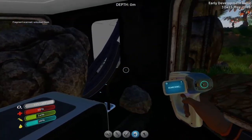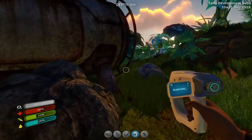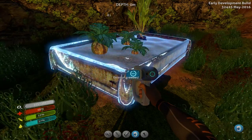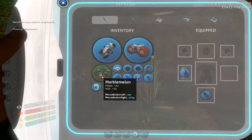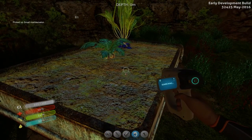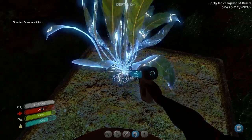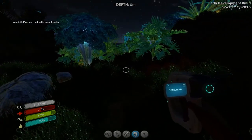New blueprint acquired. Nothing else. Nothing around here. What's this thing? Exterior grow bed — that sounds like it might be handy to grow food and stuff, definitely grab that. Marble melon plant — definitely worth grabbing that for the encyclopedia and also for food. 22 food and 15 water — that's really good, stock up now whilst we're here. Nom nom nom. Vegetable plant — grab the vegetable and we'll scan it. So we might be able to grow our own food — food and water sorted back at base.